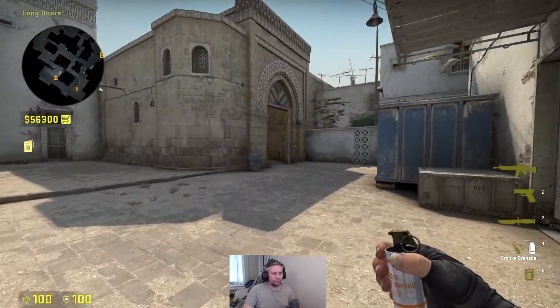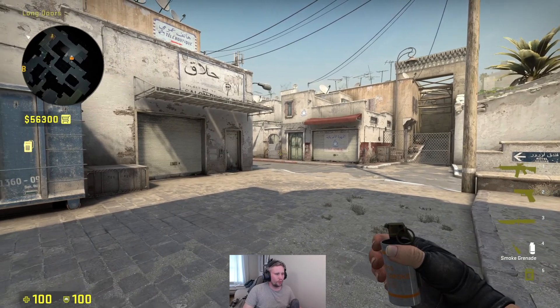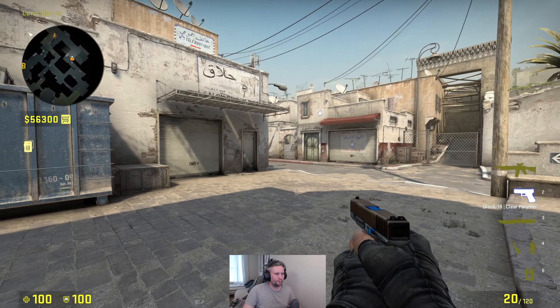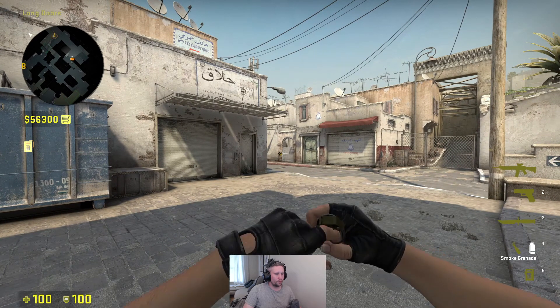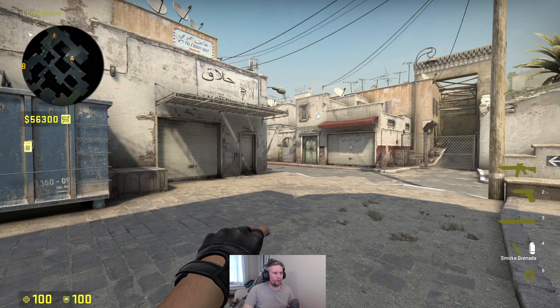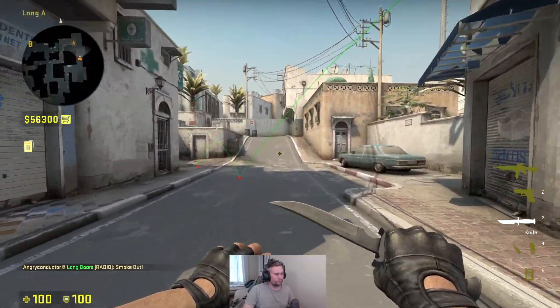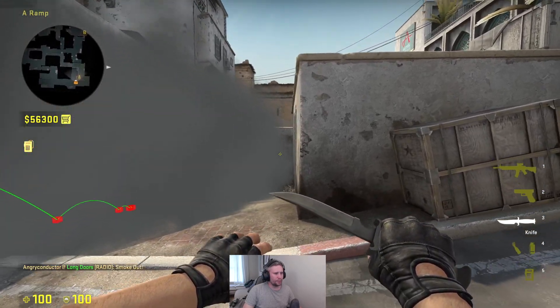You can also throw it on cover. One way to do it is to go over here — there's this bend here — you want to aim at the middle of the bend and take a step or do a running jump throw like this. And again there will be a gap on this side.